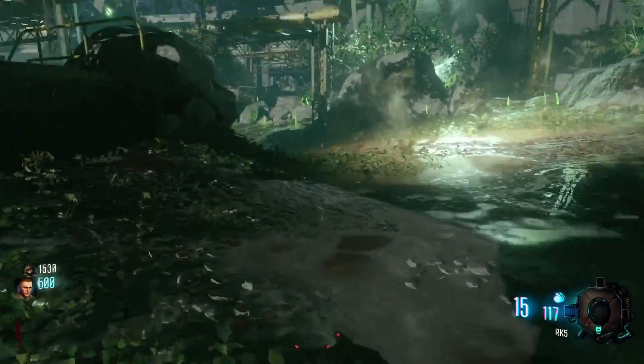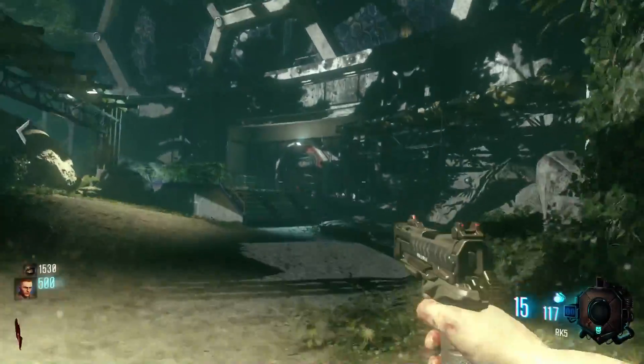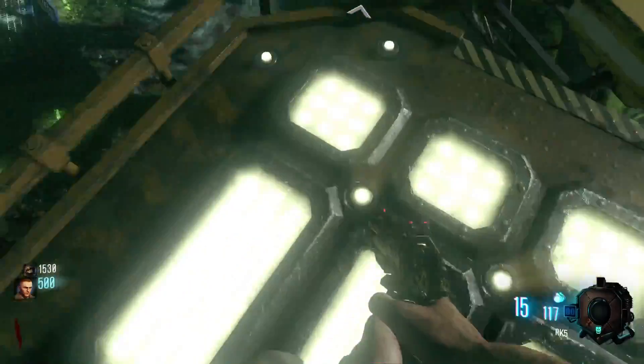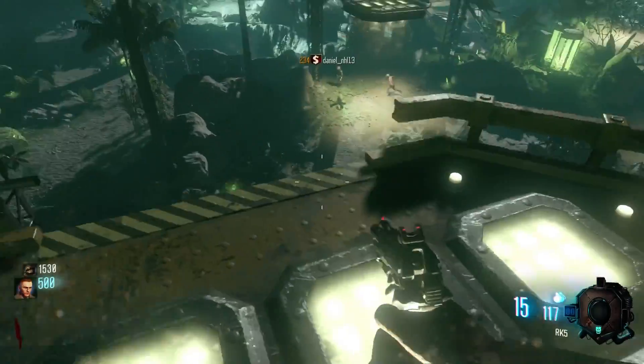My friend's down so I'm going to revive him real quick — he was training a zombie. As I said, you want to look down on the first launch and on the third launch, and that's pretty much it. First launch, look down. For these two middle ones it's usually pretty easy, you don't really have to aim much for them.